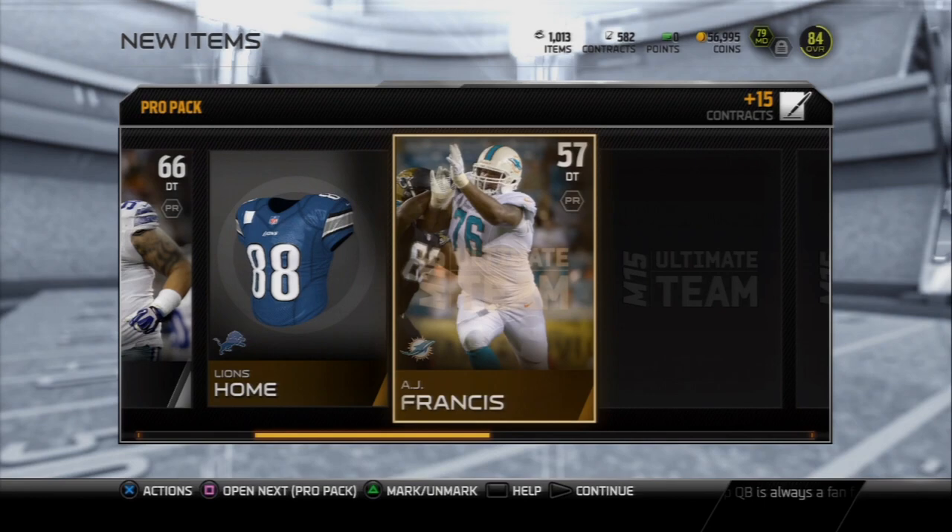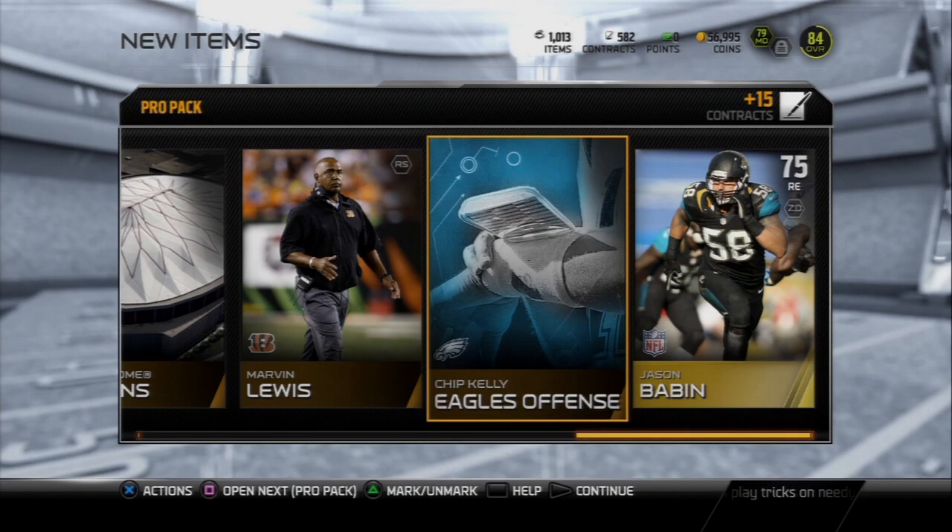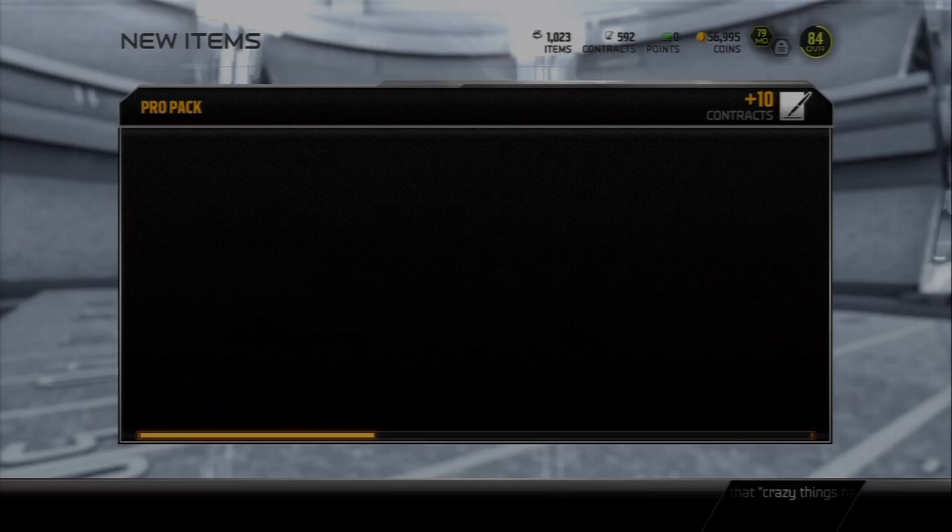Jason Jones — if this was MUT 25 that card would be a great pull, but it's MUT 15 and he's probably not rare this year. I think we're coming to an end. Jason Babin — gross. Oh, Chip Kelly Eagles offensive playbook — that's a pretty good pull, except I already have it collected. That's interesting. That one and Carolina are the two playbooks really hard to get.